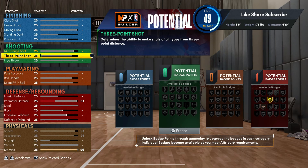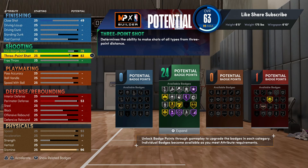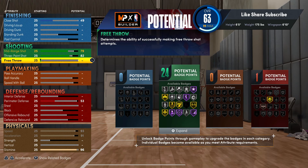We gonna hit the shooting first. You want to go 82 on the three ball - or maybe you want to go 79. Going 79 gives you 24 shooting badges, and you're really gonna be able to shoot consistently with 24, especially if you add more shooting badges from college. But you really don't even have to do that for this build.